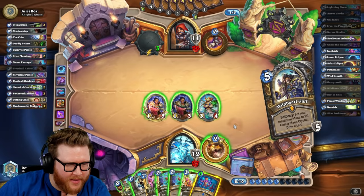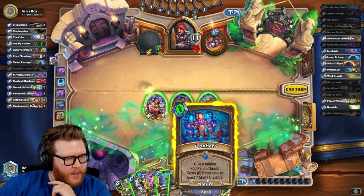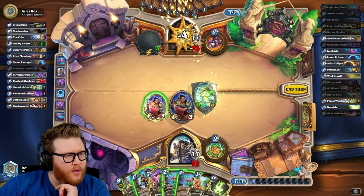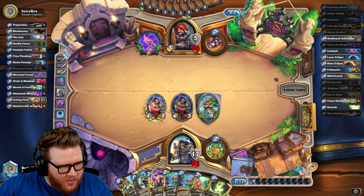Ironbark's great — where are my Solars though? Oh, Guff is additional life as well. Between Guff and Ironbark I'm definitely feeling okay here. Nourish is cool. I don't want to Innervate a button I don't think. I really want to find that Solar though — that's like my last big thing.